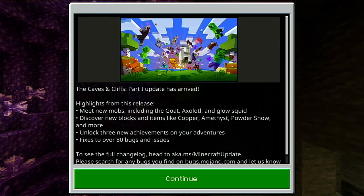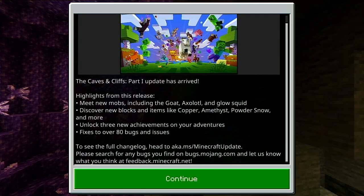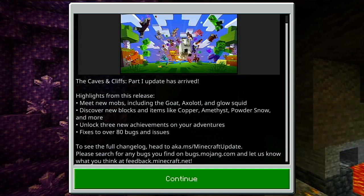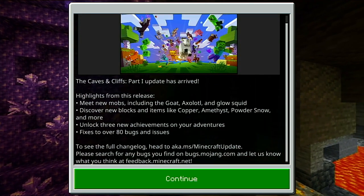As you can see, the highlights of this release: there's three new mobs — the goat, axolotl, and glow squid. There's some new blocks like copper, amethyst, powdered snow, and new achievements.